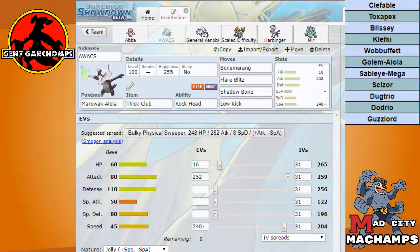Obviously the ability has to be Rock Head, otherwise we basically kill ourselves on Blissey — and that's the main mon I want to be able to set up on.